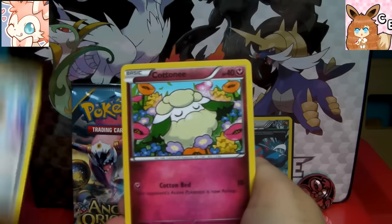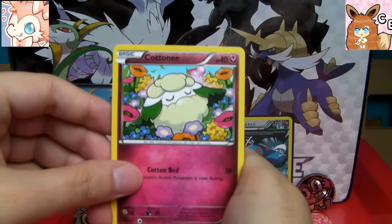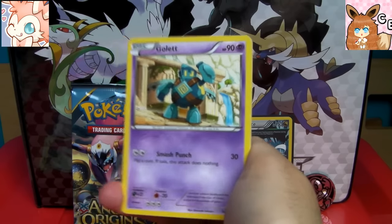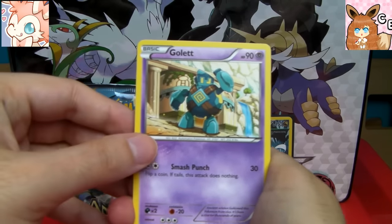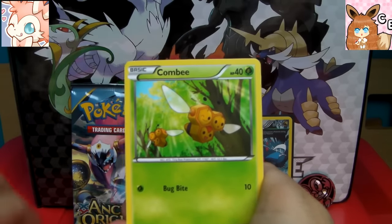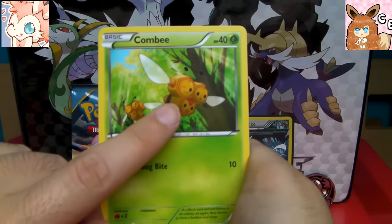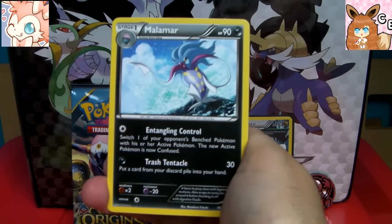Level Ball. Cottonee as a fairy type — awesome. A Psychic Golett. And now the seagulls are making a racket — sorry about that, can't control nature. Combee, and they're female as you can tell from the crest. And Malamar, which is... a common, actually. Very weird.